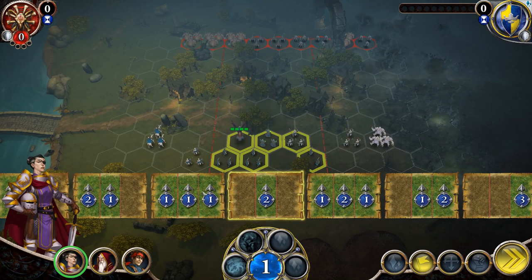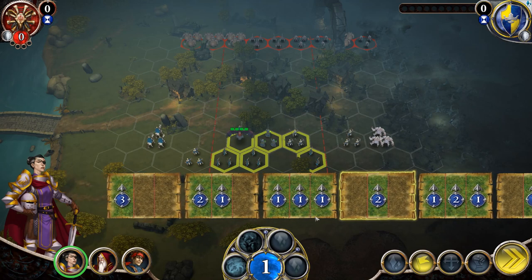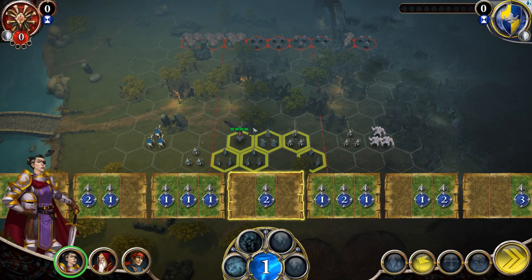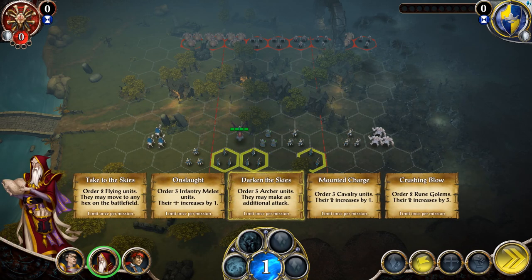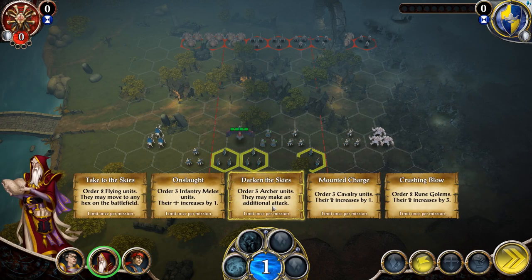So I could activate one troop from each of the lanes, or the selected default allows me to choose two units or one unit twice — basically actions, not really units. You can only use them once; they get used up, and then you can choose to rest your characters, which means you can't do anything. But once you rest, you gain them all back. I also have a few heroes that give different bonuses on my turn — order any one unit, refresh basic commands; order any two units, they cannot attack; or 'Dark in the Skies' — order three archer units and make an additional attack, limited once per mission.